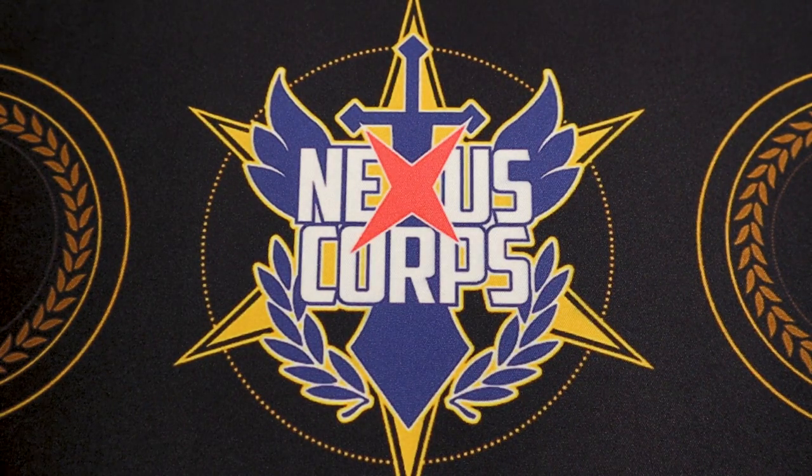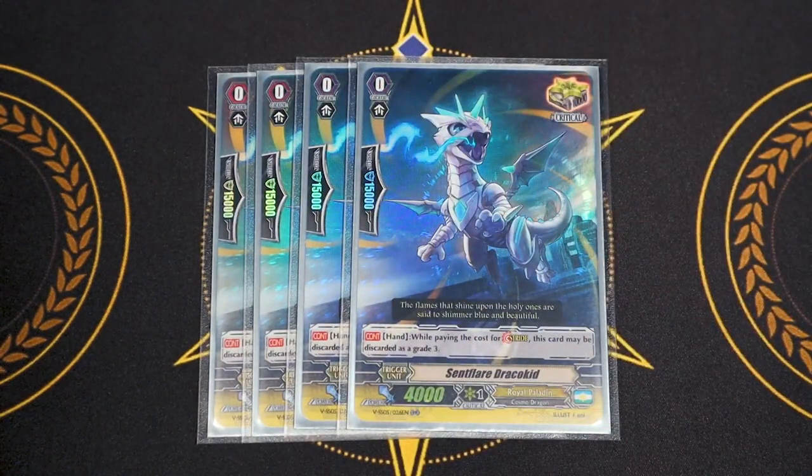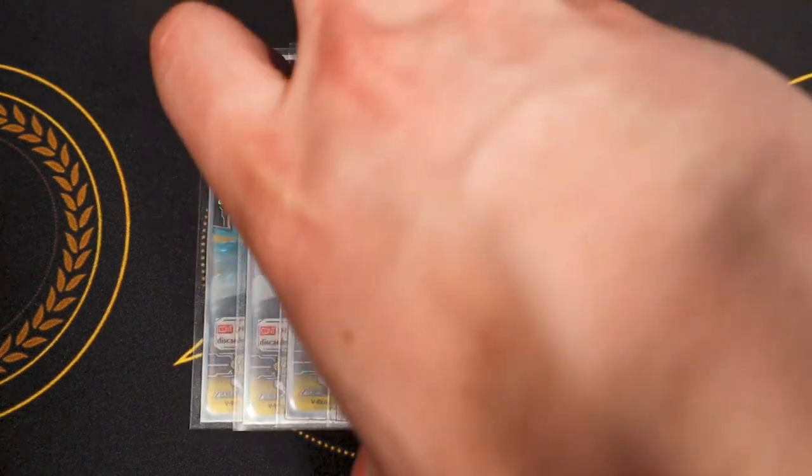Four copies of Scent Flare Draco Kid — our stride fodder crit. Its skill is hand continuous: when you pay the cost for stride, this gets grade +3, so you can discard it for stride. We only run nine grade 3s in the main deck and no other stride fodder, so you definitely want to run four of this in the MLB deck.